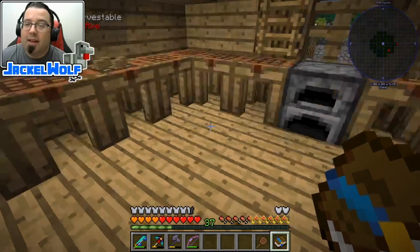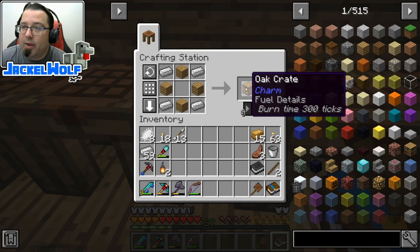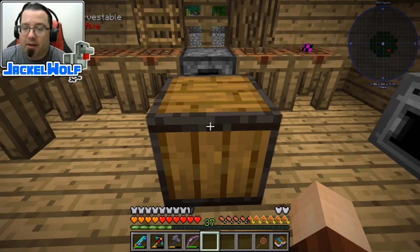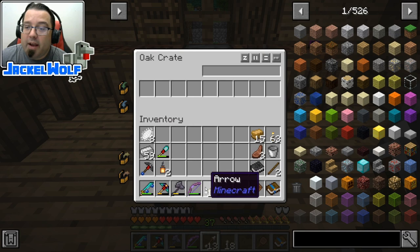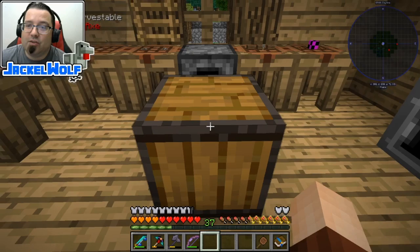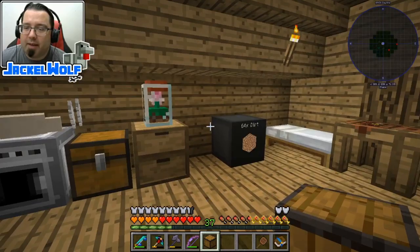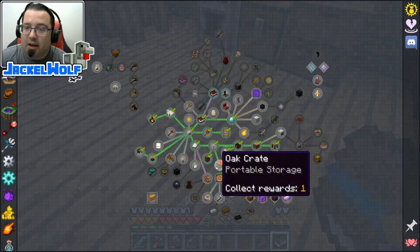Next up is the oak, or portable storage crate. These are more like a shulker box than a storage crate. To craft one, it's simply four iron and four wood planks, which gets you an oak crate. Opening it up, you can see it's just one line of storage. These aren't great for storage, but we can throw stuff in, break it, and there you go — portable storage. Place it down, open it back up, take your stuff out. They're fairly cheap to make, but the lack of storage makes them a little less useful. If you want to make adventure maps for friends, you can lock these in an anvil, but once placed you can't pick them back up.